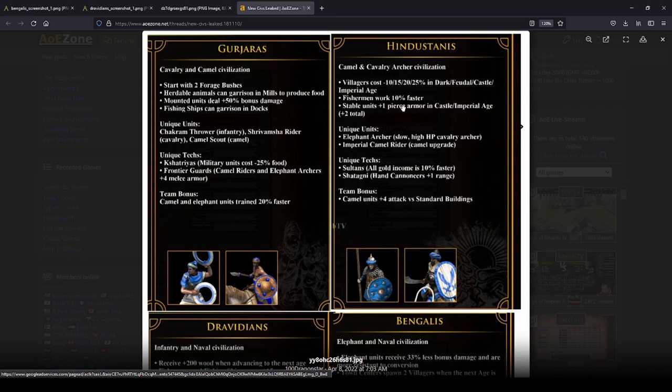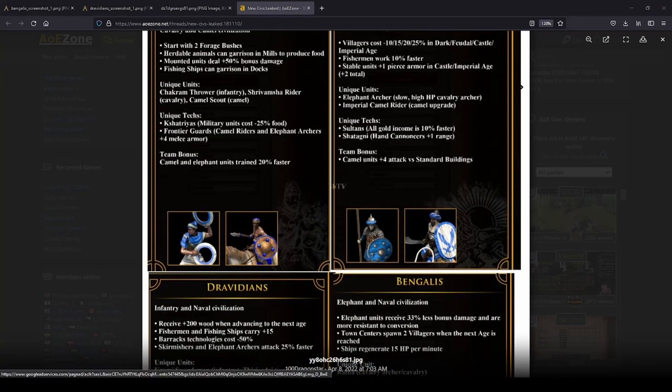What do we see here? We have four civilizations: the Hindustanis, the Gajaras, the Dravidians, and the Bengalis. The real question is: are we dealing with a hoax? Honestly I'm not sure. On one hand, if it's a fake it's a dang good one — the unique units shown are very consistent with what we've seen in the screenshots so far. But there are also some real questions about validity.